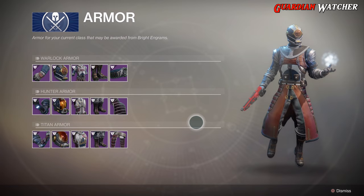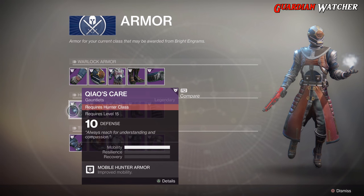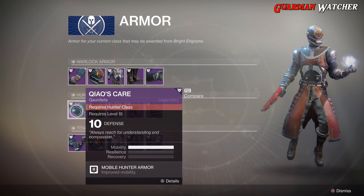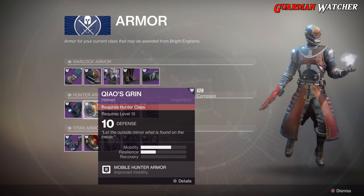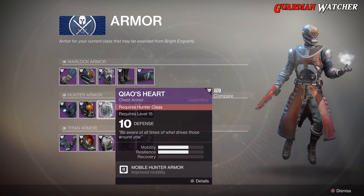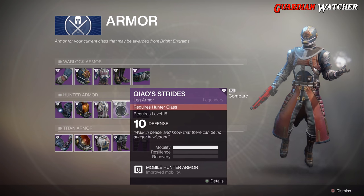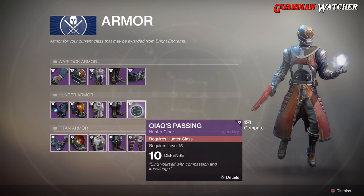I'm not going to go over what everything looks like on the Hunter, but on the Hunter gauntlets you get 3 mobility. On the helmet you get 2 mobility and 1 resilience. On the chest piece you get 2 mobility and 2 resilience. On the legs you get 3 mobility. And then you have the wonderful cloak.